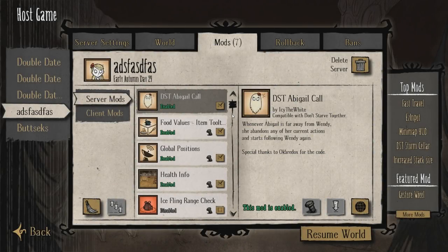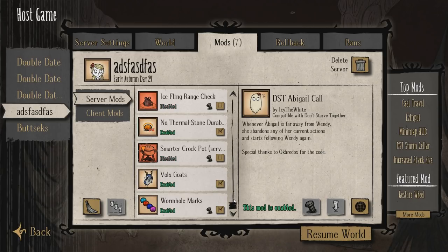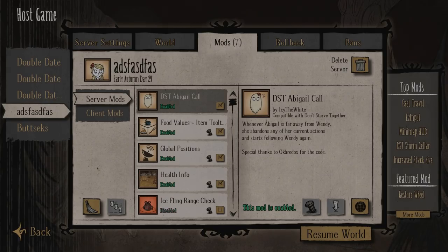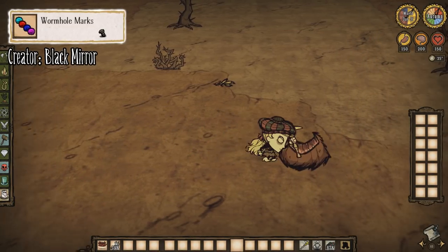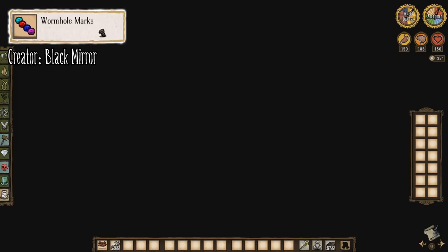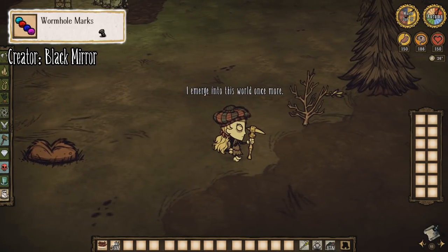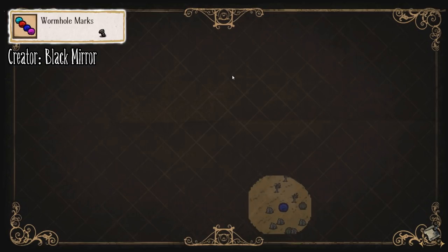Next up are the server-sided mods. These are mods that are specifically enabled by the person hosting the server and are essentially forced upon any client who joins. This means everybody will be using the same mods so long as they're server-sided. Wormhole Marks is one of the server mods. By hopping through a wormhole, you'll not only know where the other side is, but you'll have marked the wormhole with a particular color that is visible to both you and other players on the server. Now nobody's going to be forgetting where a particular wormhole leads.